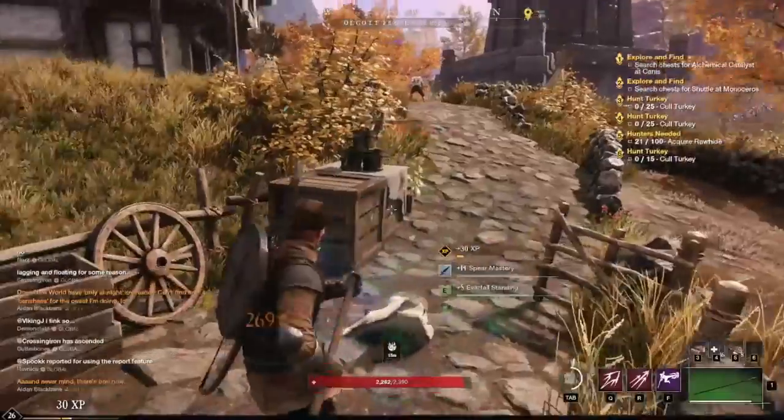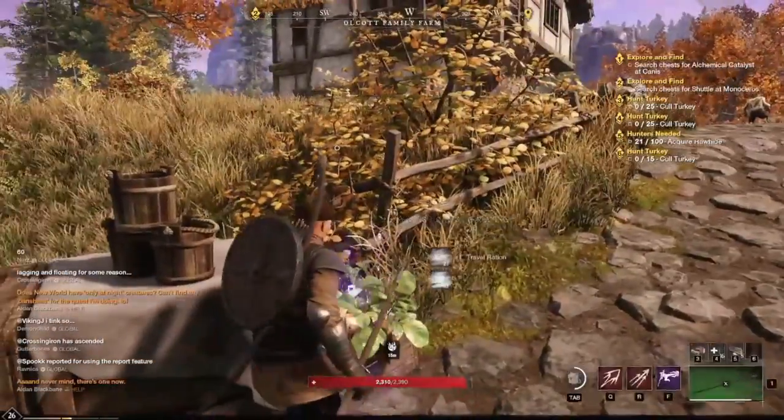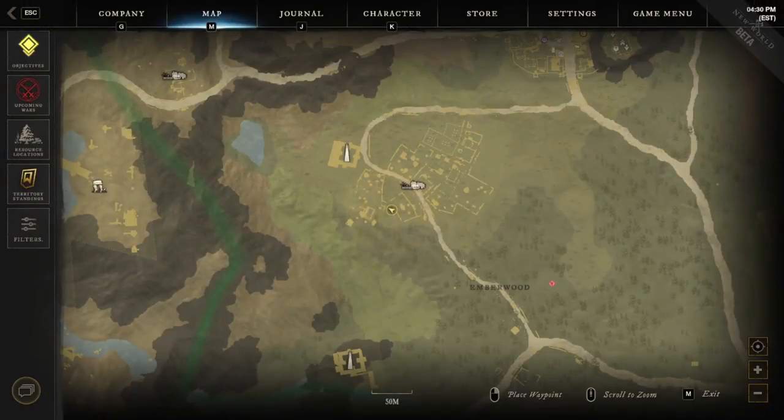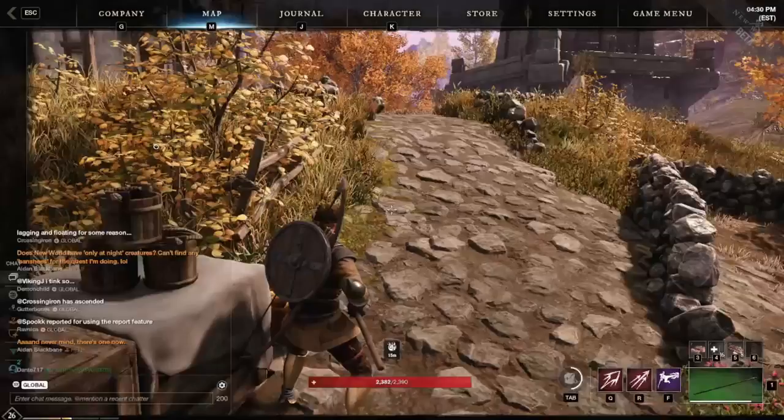Here's the second one — right here, just like that. We got milk and salt. Those are two of the things you definitely want. That's the town right there, so that's where it is. Level 15 again.